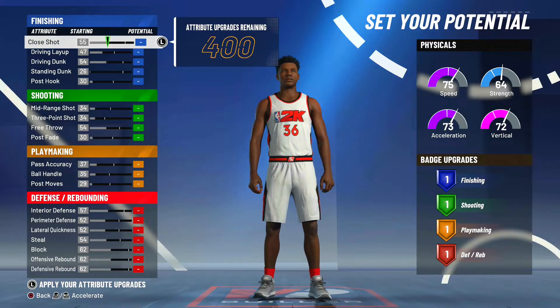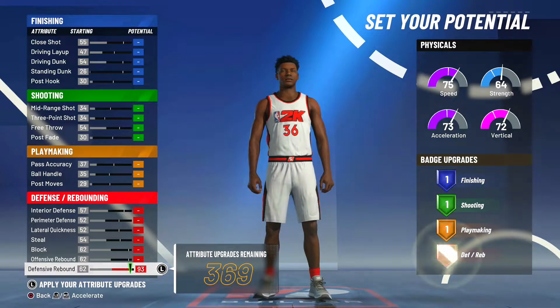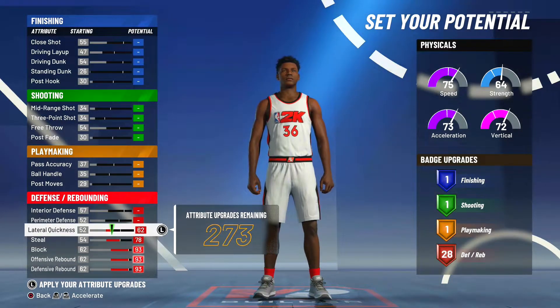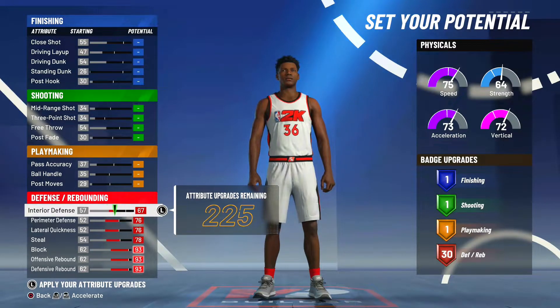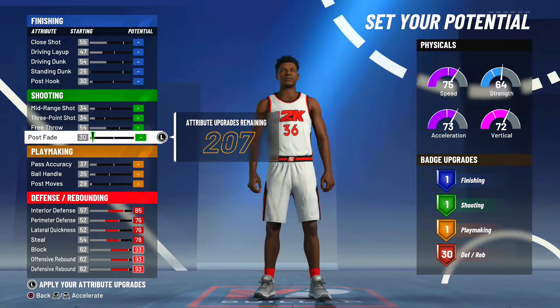Moving on to the potentials — this is where it gets very interesting. For the defense, we have 400 attribute upgrades remaining. We're literally just going to max every single defensive stat: steal, lateral quickness, perimeter defense, interior defense. We get 30 defensive badges. Keep it exactly like this — we want all the defensive stats we possibly can.